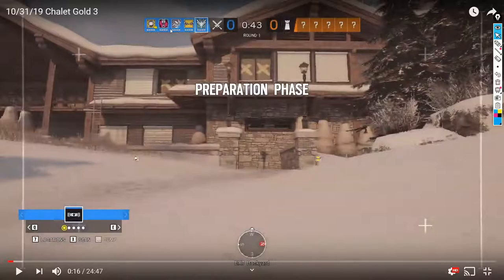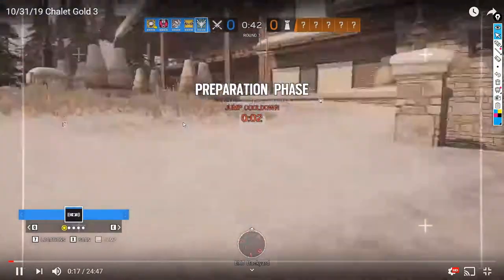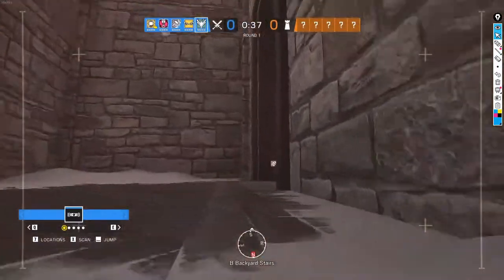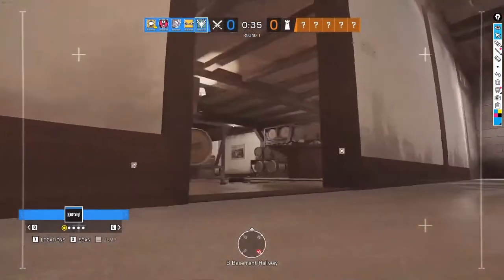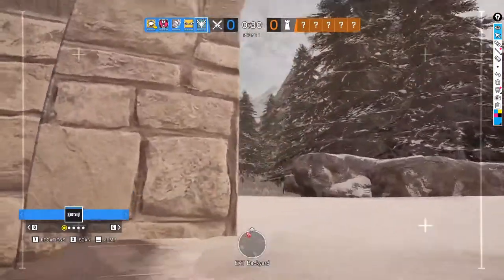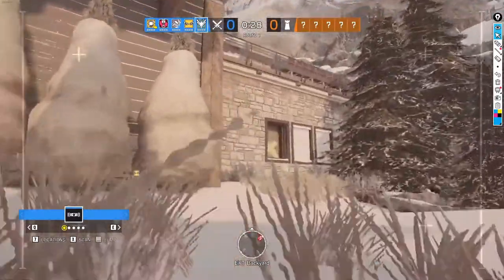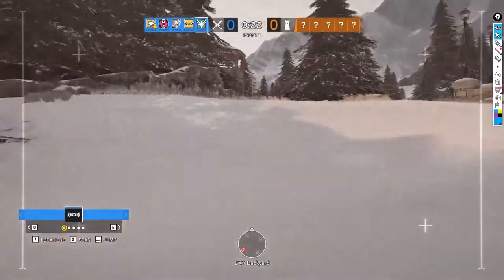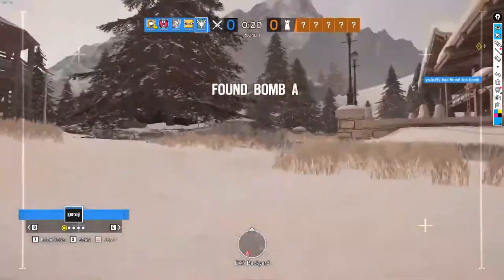Right now you don't even have a hard breacher, so let's see how this goes. This is one of those maps where bringing Hibana every single round is not bad because you can use her for upstairs and downstairs — she's universally useful. It looks like they went kitchen dining first, so we got lucky; we didn't need a hard breacher, it wasn't absolutely necessary.